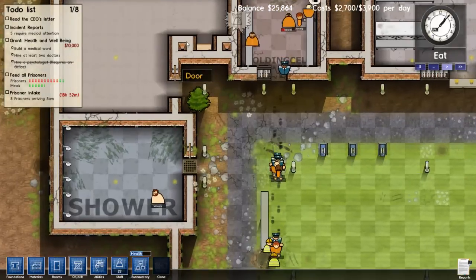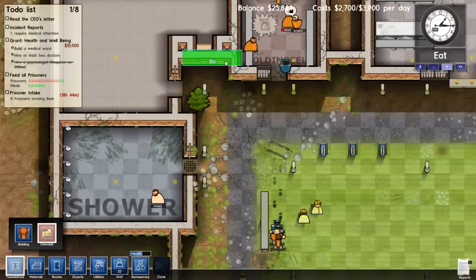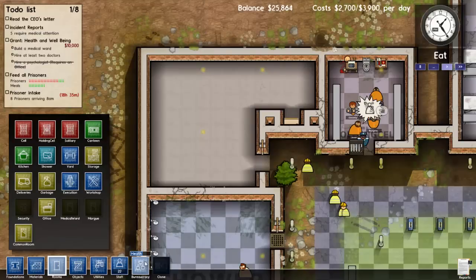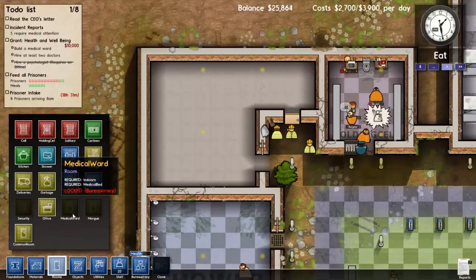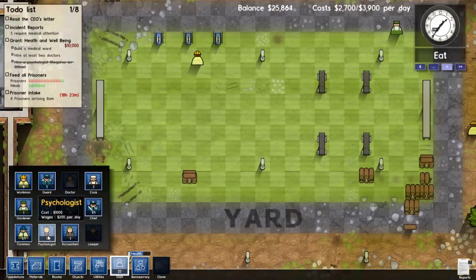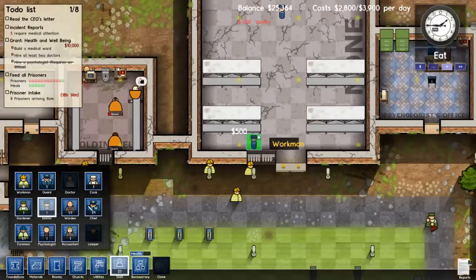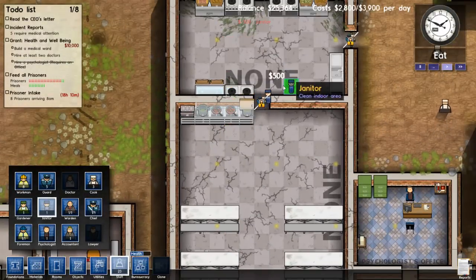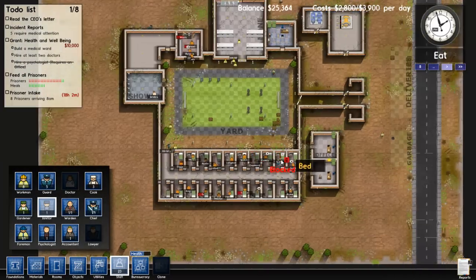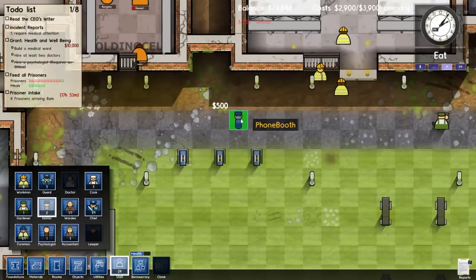So we're going to prepare this medical facility and get rid of the extra walls we don't need. Once health is finished researching, we'll have the ability to place a medical ward and hire a doctor. We have a psychologist, an accountant, a foreman, a warden, a chief, and a gardener. I'm going to go ahead and hire the janitor — place him in the chow hall first. Hopefully he'll repair all this. There he goes — you can see the cracks starting to go away. He's doing a good job. I'm going to hire one more janitor because we have an extensive amount of indoor facilities that need repairing.